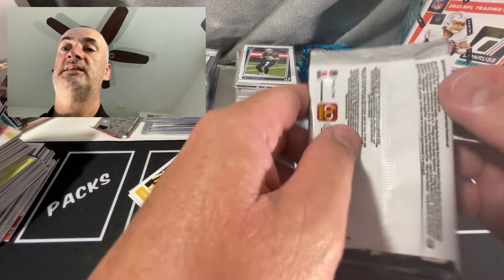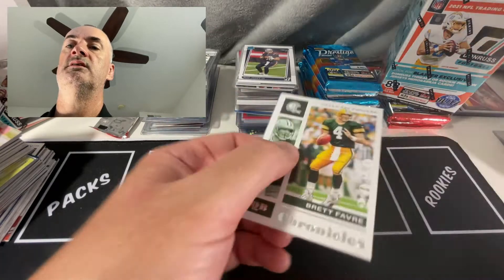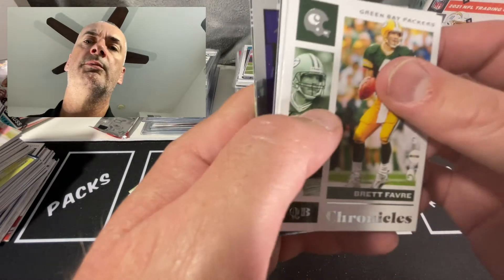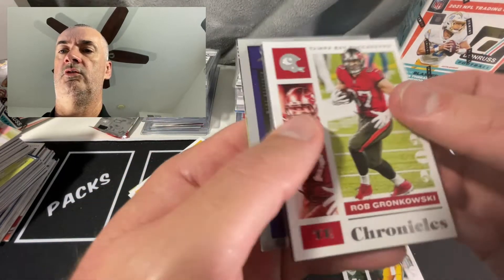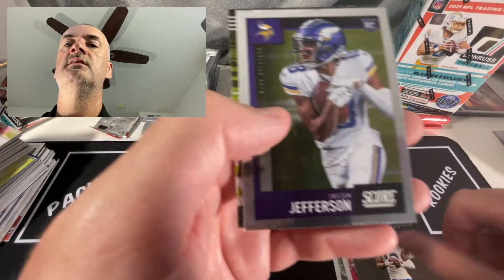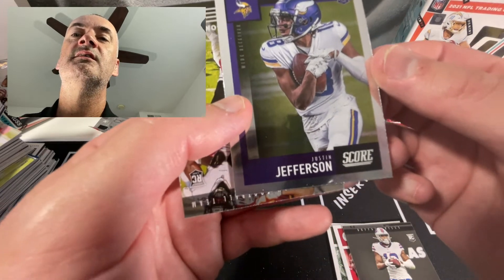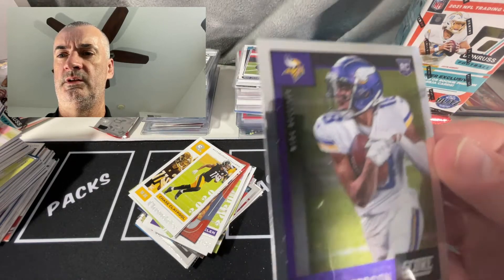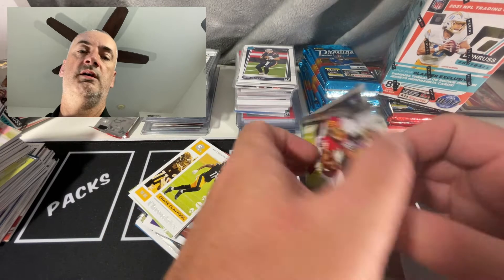Gibson on the back - nope, looks like we've got another Score though. I saw purple - that can be Dobbins. Favre, Gronk, Gabriel Davis - oh, Justin Jefferson! Nice. Centering looks pretty solid on that, right? A lot of times you'll see print lines and stuff like that on those ones.